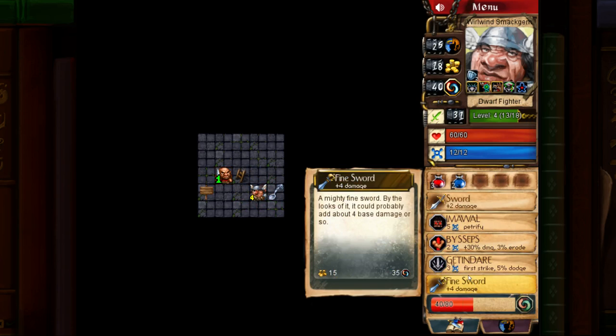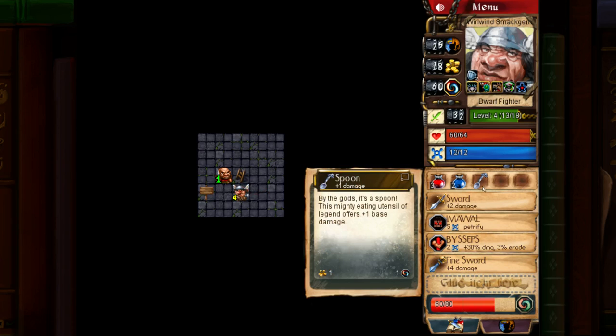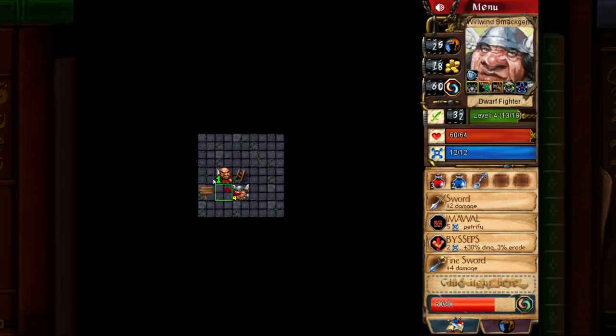As for the spoon — let's get rid of the Gittin' Dare and take the spoon. I love maxing out damage. The spoon is only 1 damage, but that's base damage — the more bonuses we get, the more significant that'll be. Oh, and actually the spoon was a small item, I didn't need to get rid of that other item. Oh well.